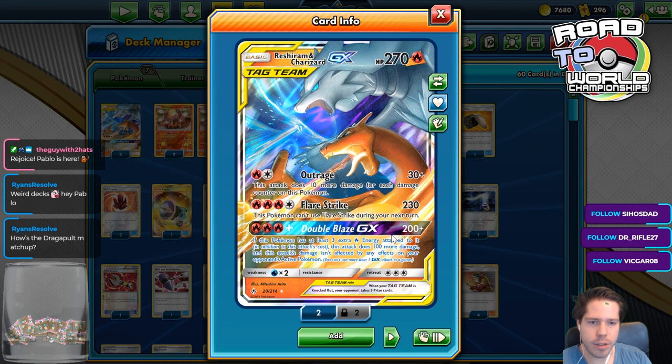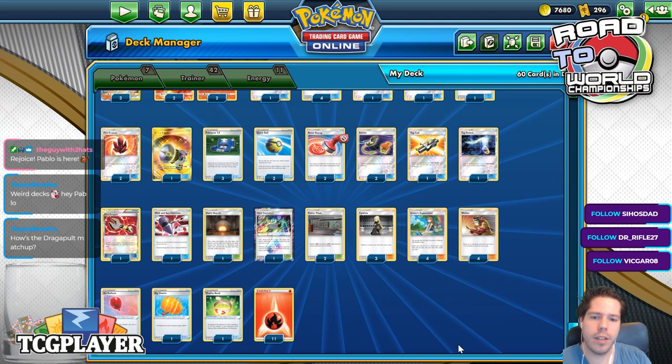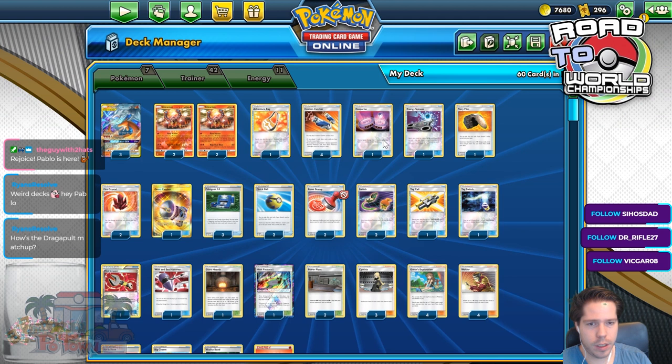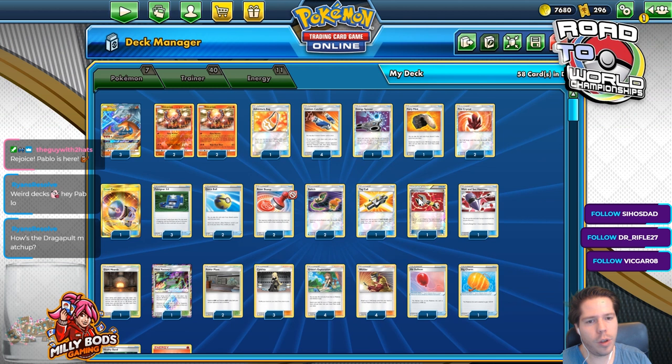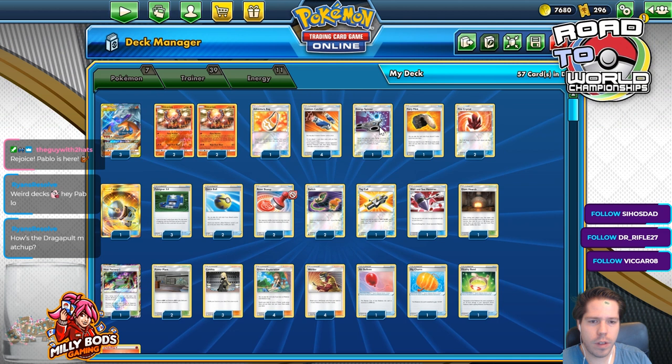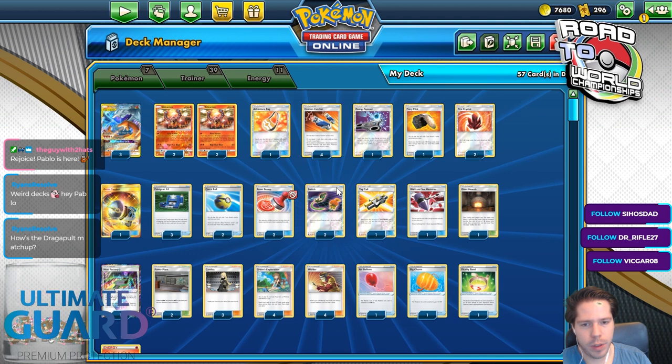We have Regigigas, Outrage, Flare Strike, and Double Blaze. Let me try and streamline this a little bit. Overall, I feel like the Escape Rope is a little bit of dead weight. I don't also like Tate & Liza. Dual Scrapper is probably necessary for Metal Frying Pans, although we're not seeing too many of those lately, so I'm actually going to take that out. I really want four Mixed Herbs in this — I really, really do want four Mixed Herbs in this.